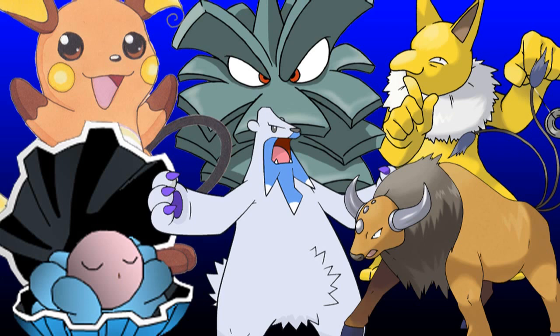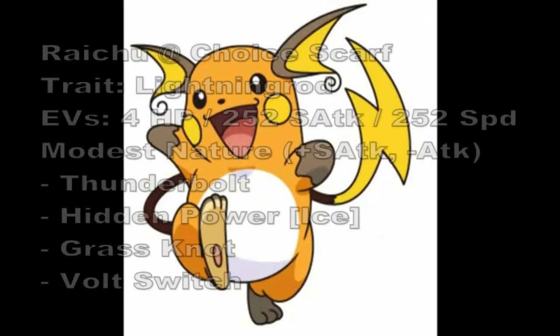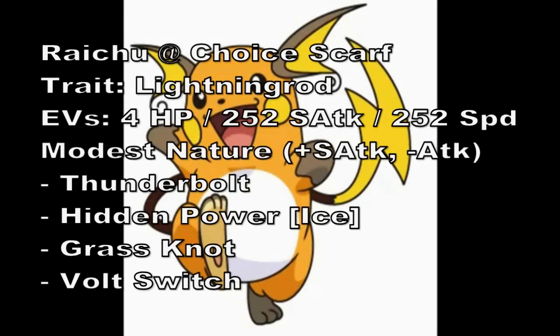The team consists of Raichu, Pineco, Hypno, Beartic, Tauros, and Clampearl. I'm going to start out with Raichu because Raichu is the lead and kind of scout of the team.